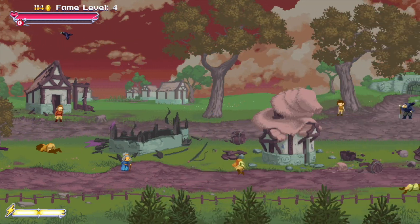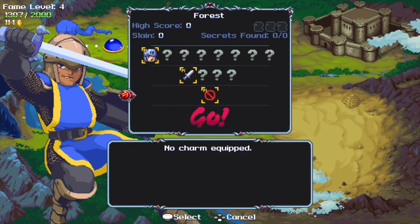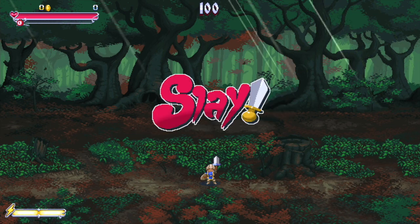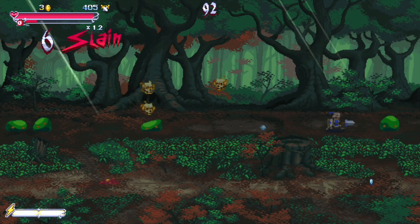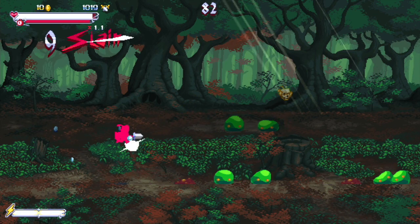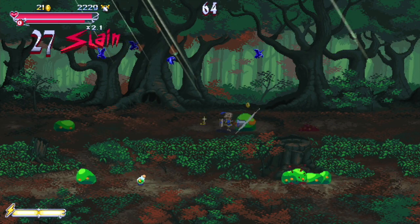We'll run down through here. Here's the Gravedigger — castle to the east, so guess where we're headed. We'll go into the forest with our newly upgraded weapon and see how that works out. I bet we have to fight some slimes — oh no, floating skulls. Not doing too good at keeping the combo timer here, especially now that we've added birds and all kinds of other stuff going on.